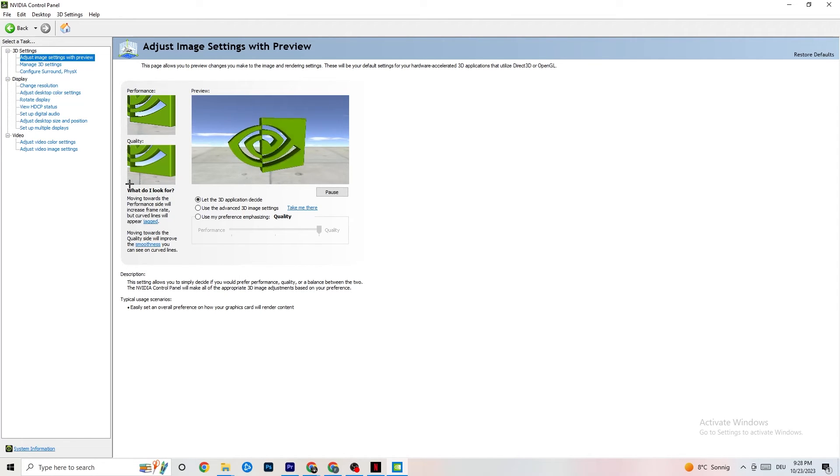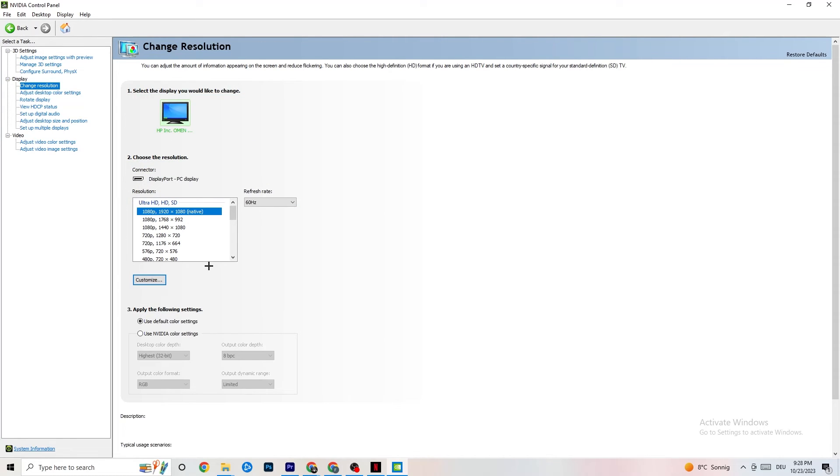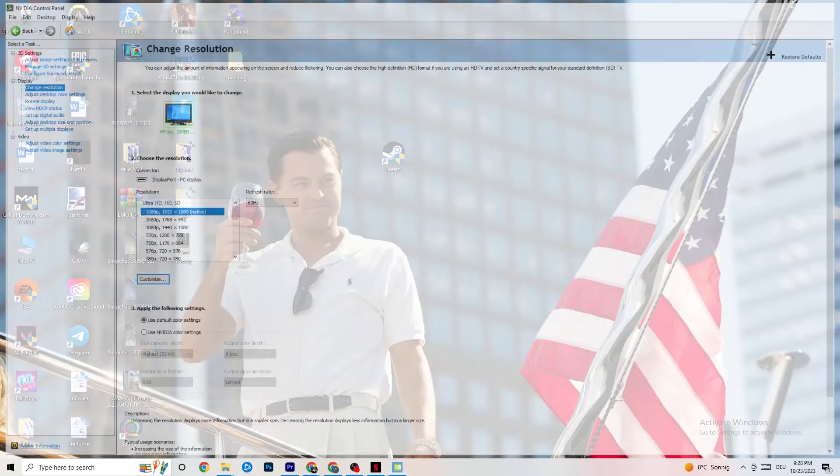Also in NVIDIA Control Panel, go to Display and click Change Resolution. Make sure your monitor is set to the same resolution as your in-game resolution. If your game is running at 1920 by 1080, set it to match here under Customize. Once finished, close the panel.